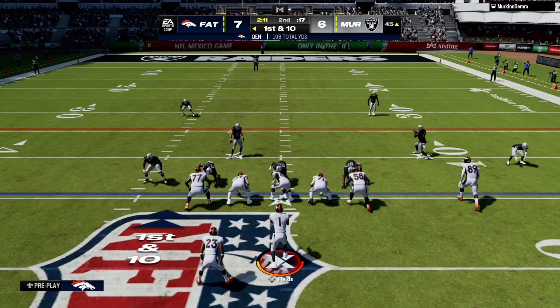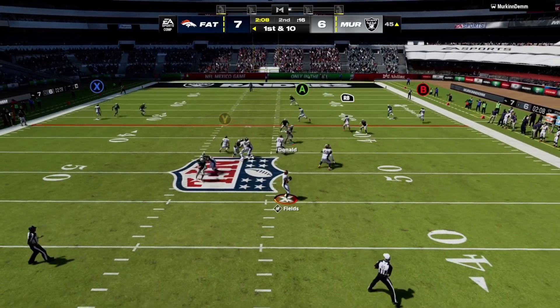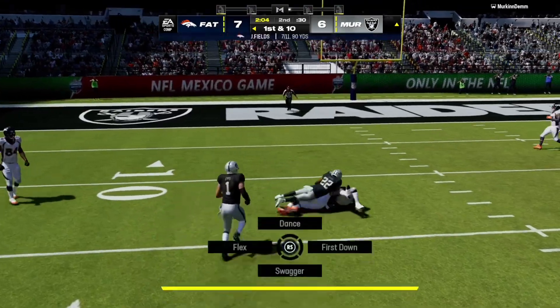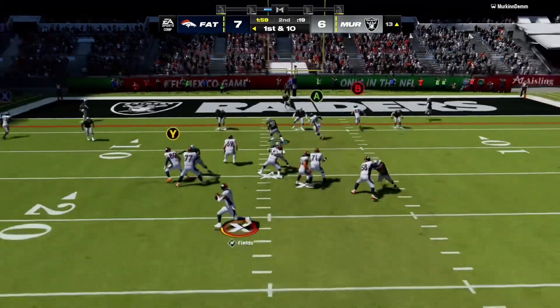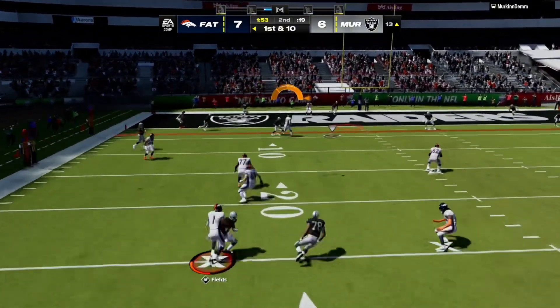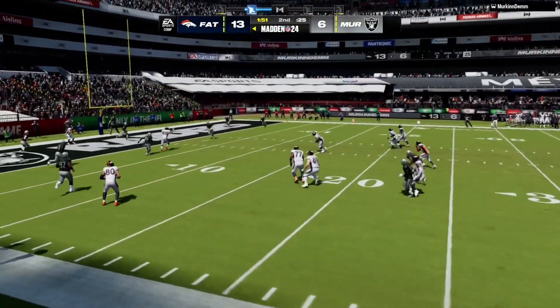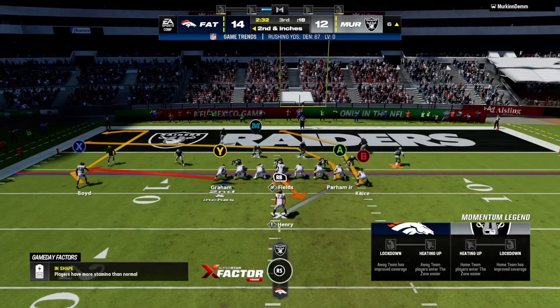On the other side of the field, first and ten as they've got things rolling on this drive. Now here's a deep shot. Fields off the bootleg out to his left. Tight ends aren't the tight ends of old — they're rocked up wide receivers now.